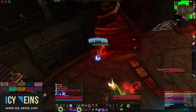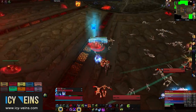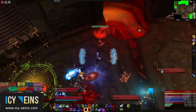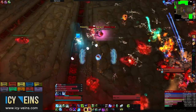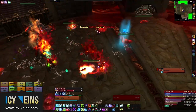When you kill a Living Fluid, it leaves behind a small void zone called a Mutagenic Pool. Stepping into this void zone consumes it and grants you a stack of a beneficial buff. There are several different buffs you can gain, and which one you actually get is randomly decided. There's a buff that increases your stats, one that increases your mastery, one that increases your haste, and one that increases your critical strike chance.